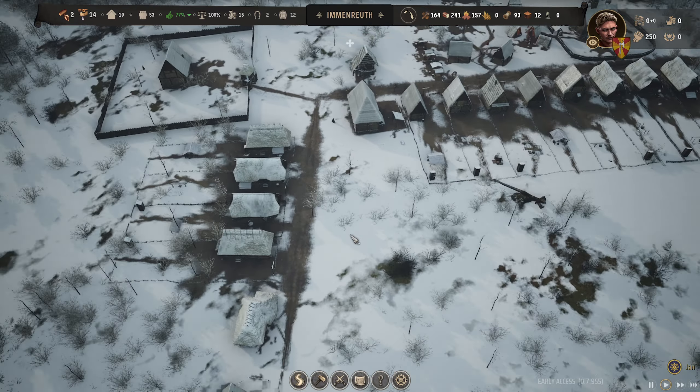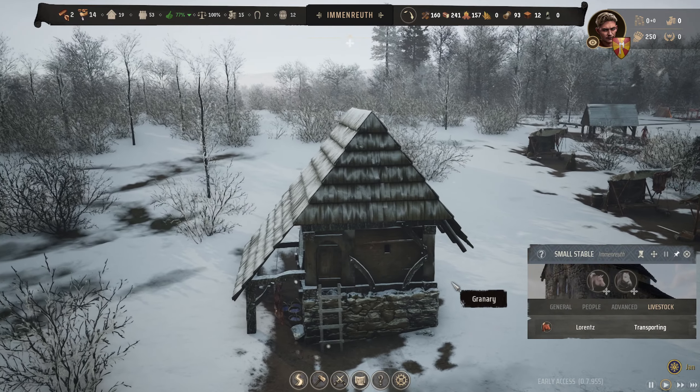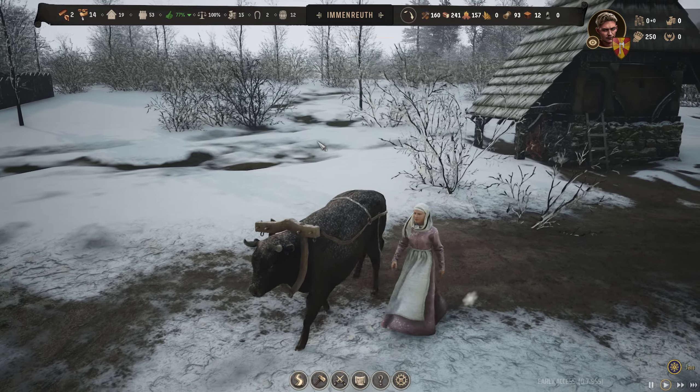We've got some clay being mined — 33 left, not much remaining. We also have trade points and could get an iron mine placed out there as well. We need to get a trading post built. We have tanned hides which we can probably make decent money on. Supposedly you get a bonus if you put the trading post really close to the edge — not sure if that's true. Let's just put it there.